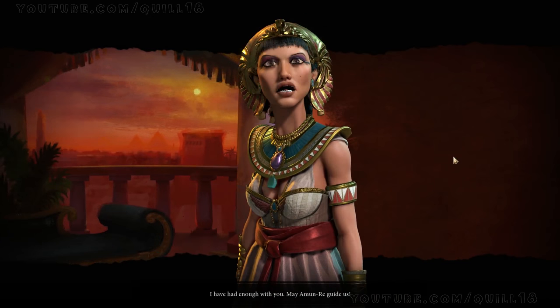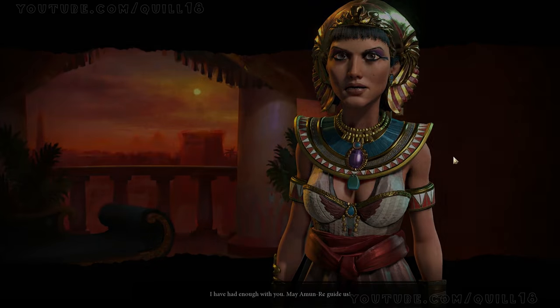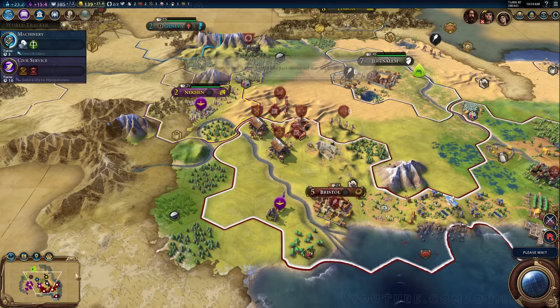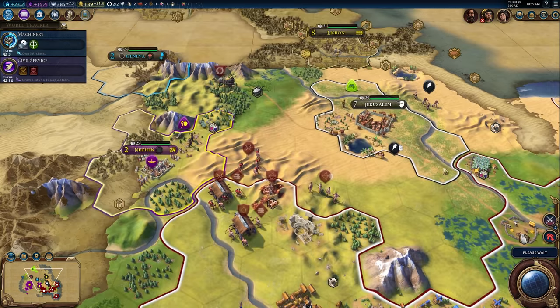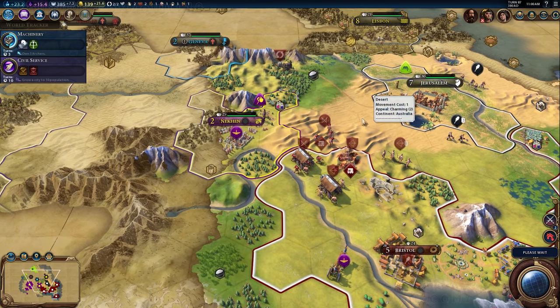Cleopatra says she's had enough — May Amun-Ra guide us. She's declared a form of war against me, denouncing me. I'm clearly in a rough position but she doesn't have a lot of units. I'm like, this is fine — I've got a ton of units. And here is where I start to learn more about combat in Civilization VI.